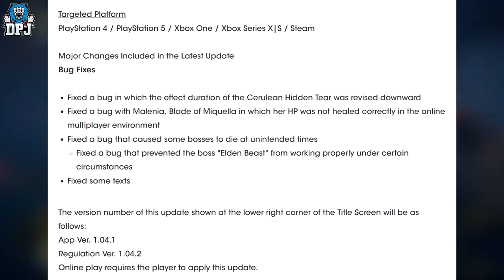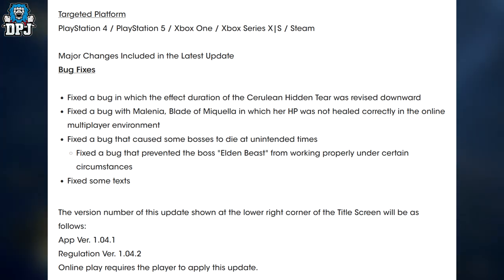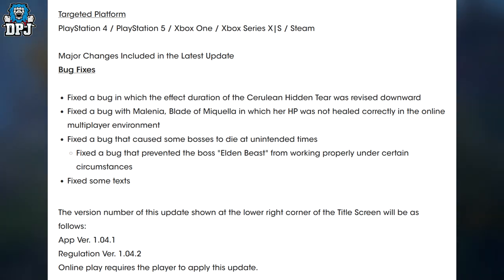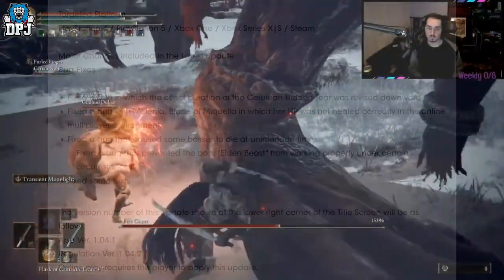Bug fixes: fixed a bug in which the effect duration of the Cerulean Hidden Tear was revised downward; fixed a bug with Melina in which her HP was not healed correctly in the online multiplayer environment; fixed a bug that caused some bosses to die at unintended times; fixed a bug that prevented the boss Elden Beast from working properly under certain circumstances; and fixed some texts.